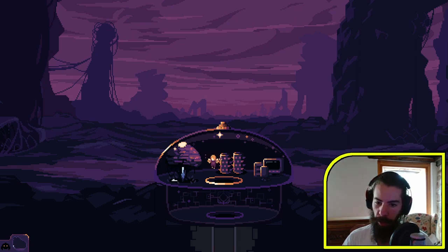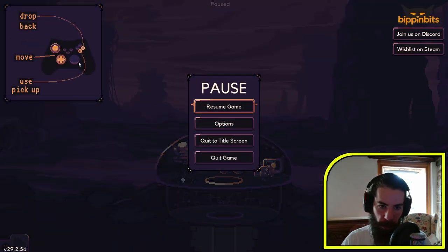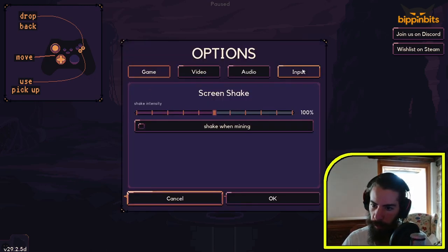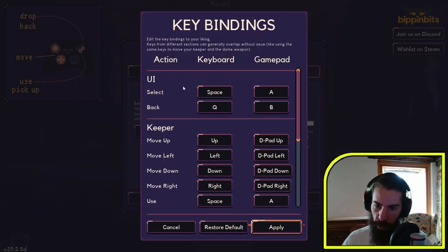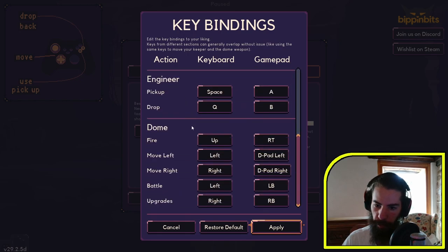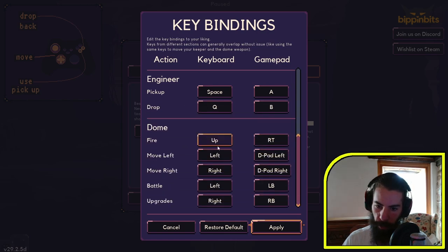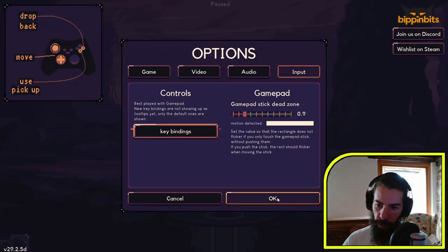Okay, I have to use it. Can I take a look at the controls first? Could you show me the keyboard and mouse key controls? Input, keybinding — space and Q to select, move up, move left, up, down, right, okay. Can I use WASD instead? Use gadget, fire — you know what, I'm going to play it like this for now at least. Alright, so I have to move like that. Let's go down.